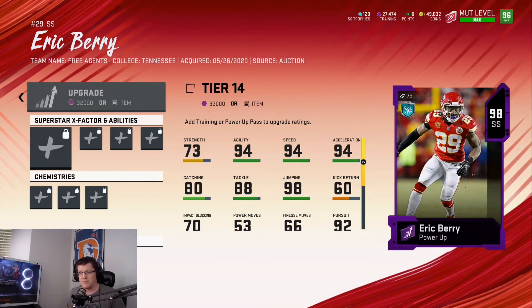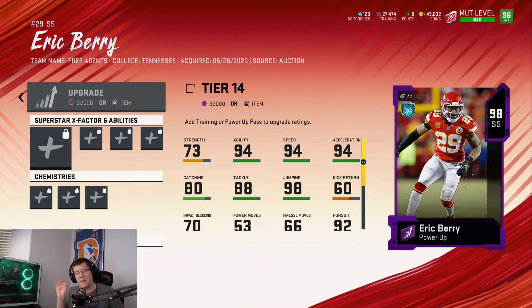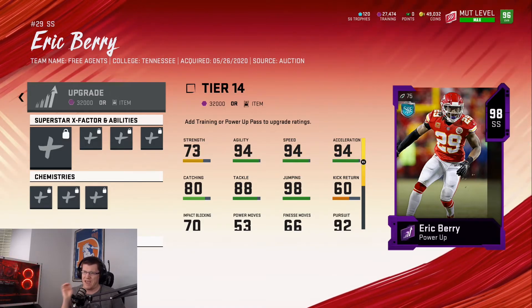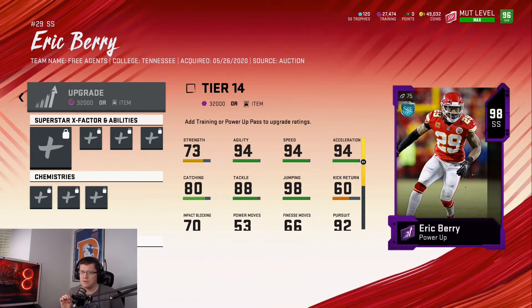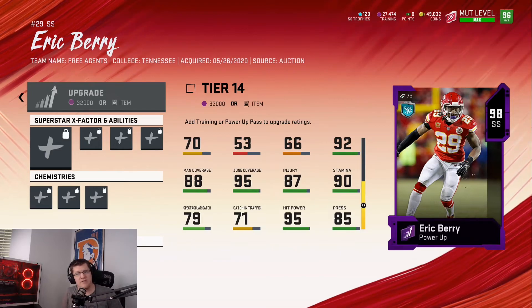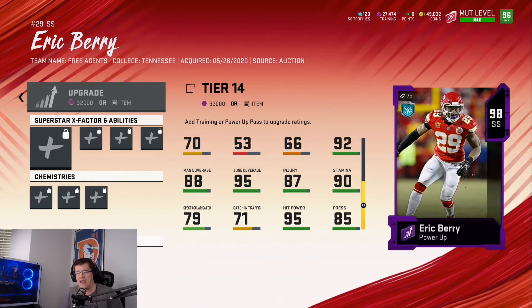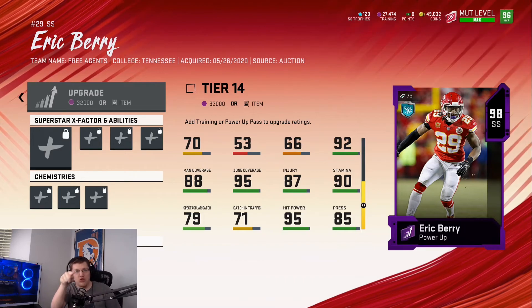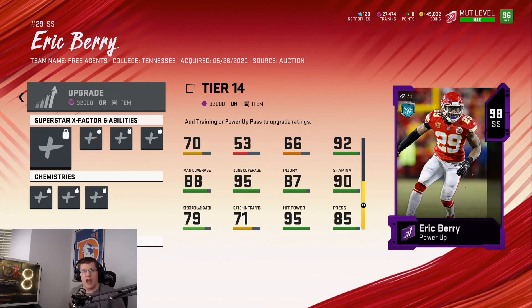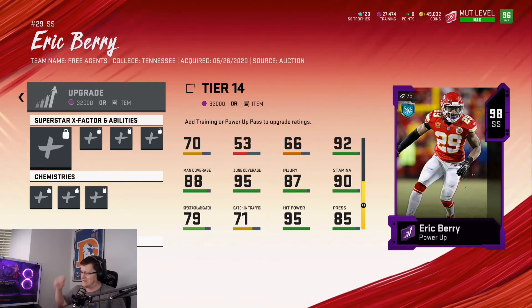Maximize Eric Berry all the way to his 98 overall and you get the triple 94 — 94 speed, 94 acceleration, 94 agility. He's got 80 catching, 88 tackle, 98 jumping — though he didn't quite get the 99 jump so we can't call him Air Barry. Going down the line: 95 zone coverage, 88 man coverage, 95 hit power, and 85 press. If you're on offense, you don't want to come across this man — he will lay the boomstick on you.